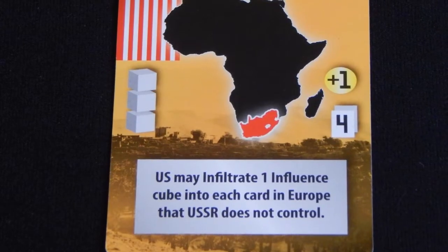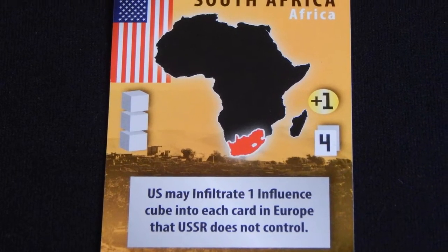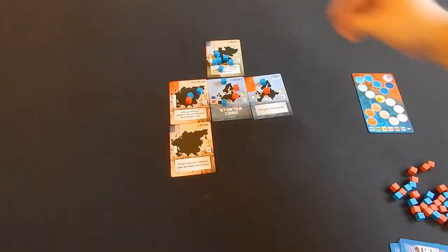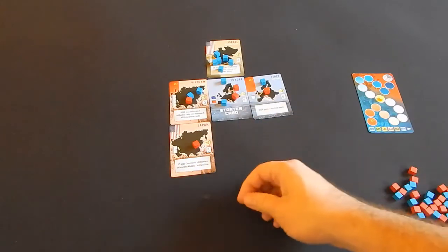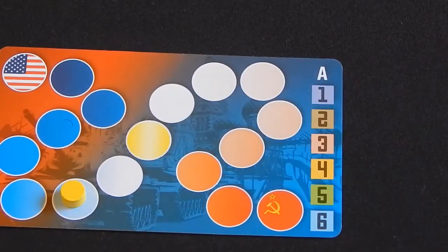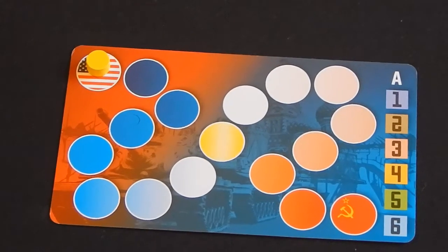If the card they choose to play has their own flag in the corner, they may choose to use the play effect instead of placing cubes. Timing is everything, however. If you play a card that has your opponent's flag in the corner, they get to use the play effect before you place cubes. As continents are played, areas are scored and the influence tracker continues a tug of war throughout the game. If at any point one side reaches their end of the tracker, the game ends immediately.